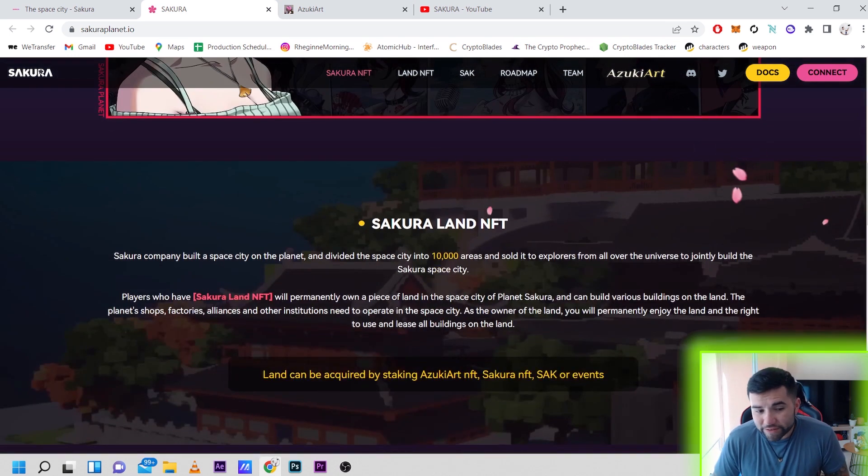Scrolling down the website we have the Sakura Land NFT. It says Sakura Company built a space city on the planet and divided the space into 10,000 areas, sold to explorers from all over the universe to jointly build the Sakura space city. Players who have a Sakura Land NFT will permanently own a piece of land in the space city, and can build various buildings on it. Shops, factories, alliances and other institutions cooperate in the space city. As the land owner, you can permanently enjoy the right to use and lease all buildings on that land — you can build from scratch and rent it to others.